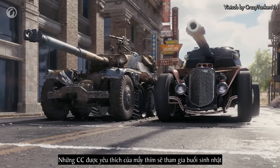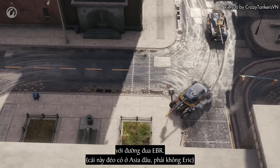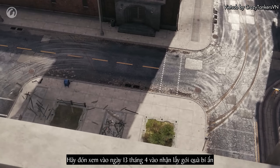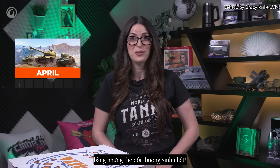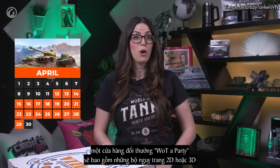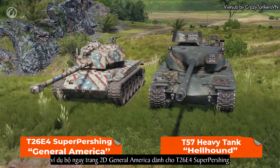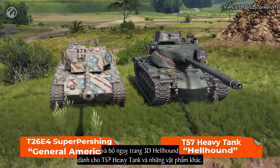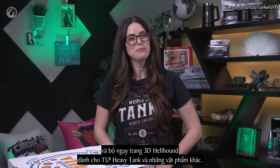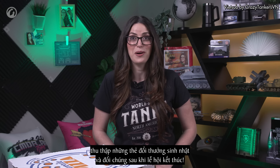Complete special birthday missions to earn the Composite Armor 2D style. Your favorite CCs will be getting in on the birthday fun with another epic round of EBR racing. Tune in on April 13th to claim mystery drops and cheer on your favorite Twitch streamer. Don't miss out on claiming your Twitch drop goodie bag, which is jam-packed with birthday tokens. April 12th through April 29th, the Watt-a-Party token store will feature rare 2D and 3D styles like the General America 2D style for the T26E4 Super Pershing and the Hellhound 3D style for the T57 Heavy Tank. Be sure to watch your favorite streams, collect birthday tokens, and exchange them before the party ends.